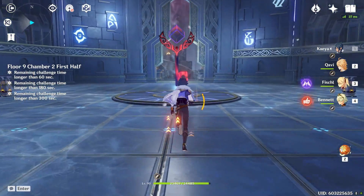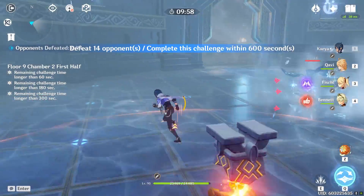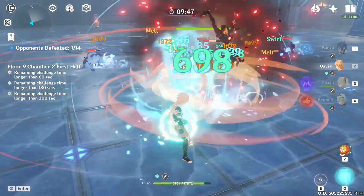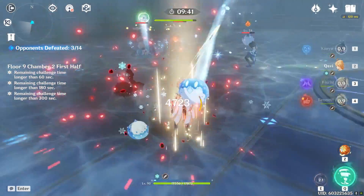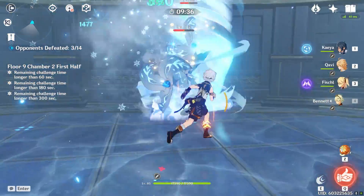For floor nine chamber two, choose a card that benefits you most — I went with crit rate and crit damage. With Anemo MC I like to go where enemies are grouped up, and this is the perfect situation. Whopper Flowers follow wherever you go, so you don't need to chase them — go where the other enemies are and the Whopper Flowers will follow you. Then just use Anemo MC there.